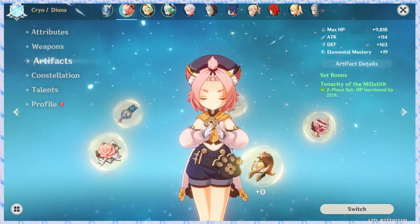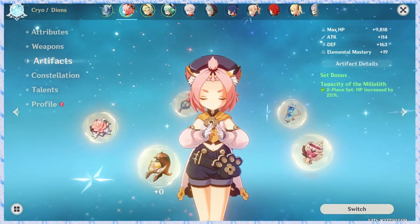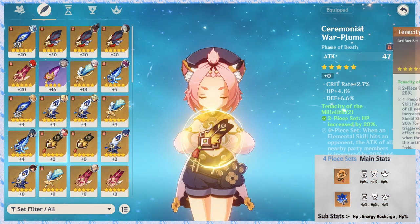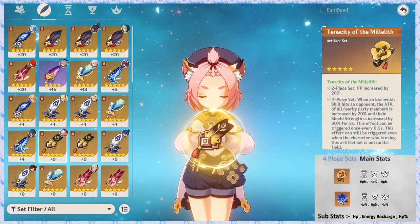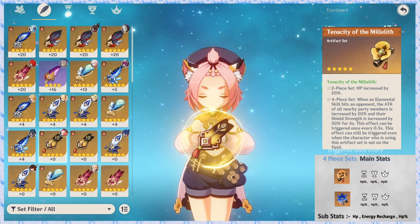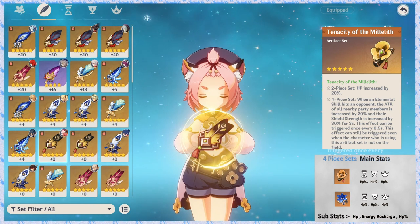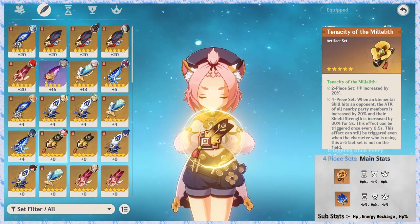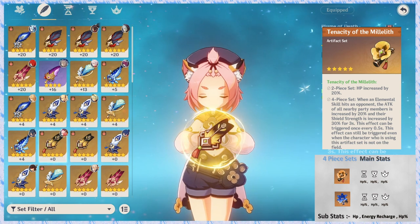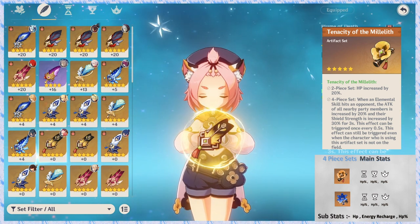Now for artifacts. The best options are 4-piece sets and 2-piece combinations. First, 4-piece Tenacity of Millelith: the 2-piece bonus is a 20% HP increase. The 4-piece bonus: when your elemental skill hits an opponent, nearby party members get 20% attack increase and 30% shield strength increase for 3 seconds. This effect triggers every 0.5 seconds.